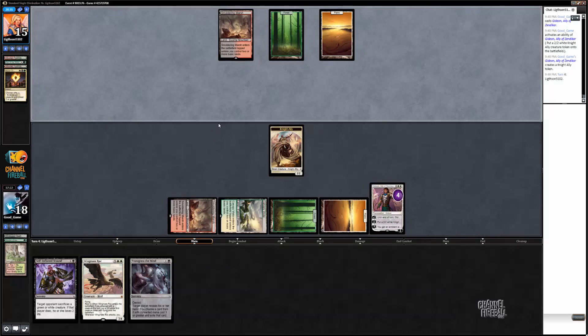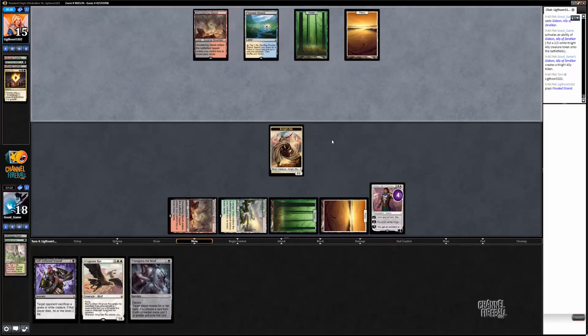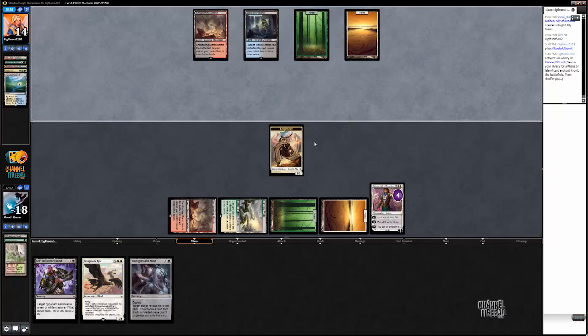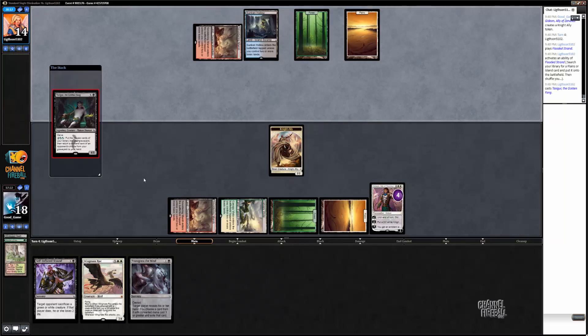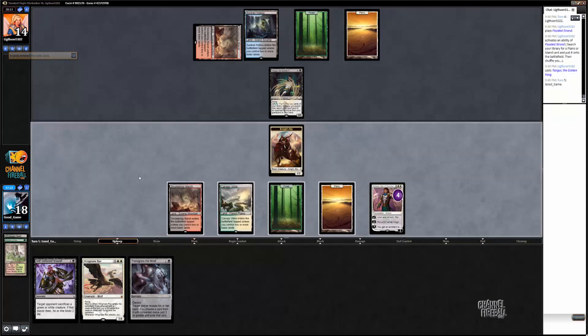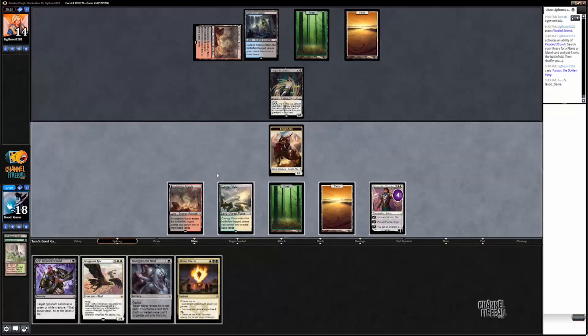Let's see what he's got here — looks like a Tasigur. That's kind of good right now. If I draw a land, I'm probably going to win for sure. I'm sure he has Abzan Charm but I have Transgress here. So I need a land by next turn. I could cast Abzan Charm here, but then I need to draw exactly Flooded Strand or Smoldering Marsh — that doesn't seem very good. I definitely have to Transgress here, because he 100% has to have Abzan Charm the way he tapped.